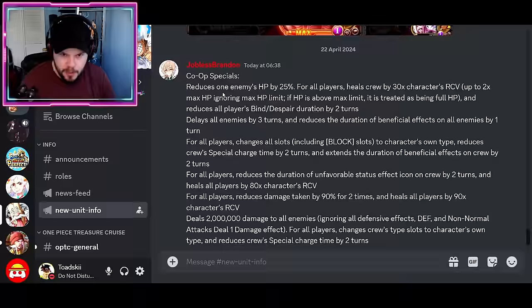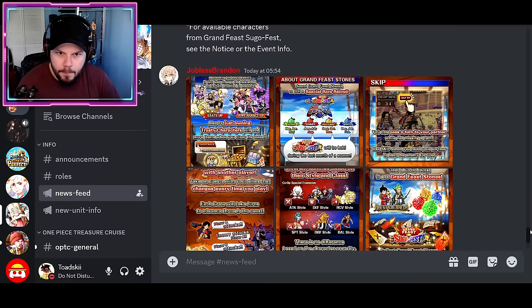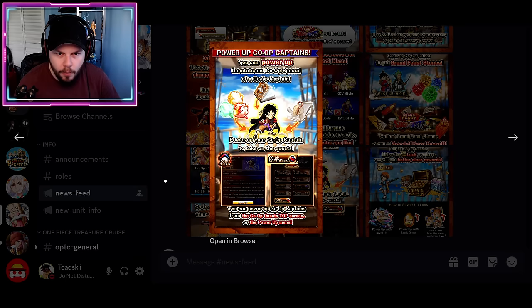Shout out to Brandon, who has been datamining a bunch of stuff in the game. The first thing is co-op specials and co-op captains. With this game mode of co-op quest, a unit gets access to co-op captains and co-op specials, which are new mechanics specifically for co-op quests. I believe only the captain gets access to the captain ability and the special.